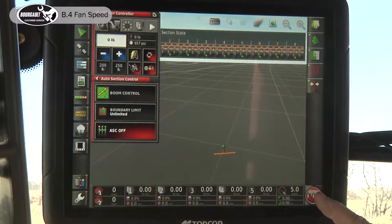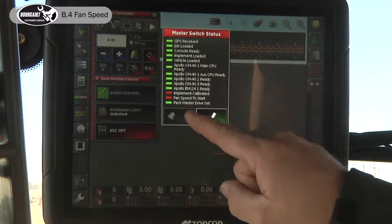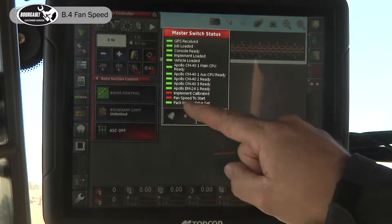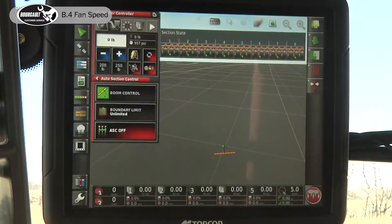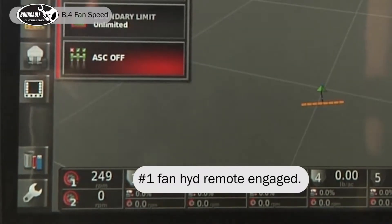When I hit the red master button, it shows that we have a job, but we have no fan speed to start and implements not calibrated. We'll look at our fan speeds here and verify that fan one is working.